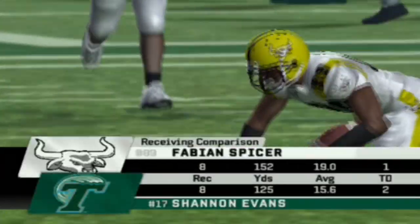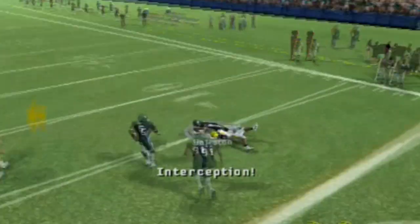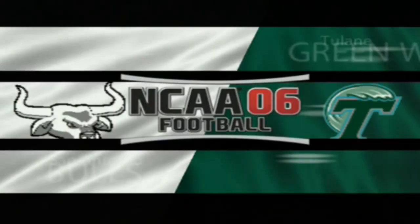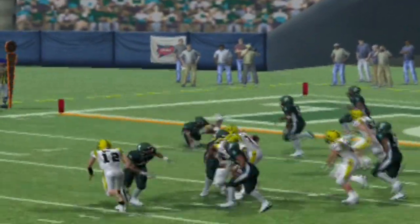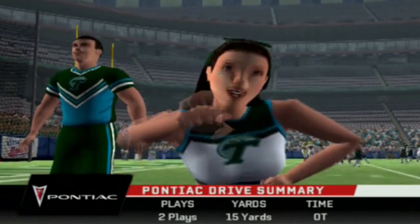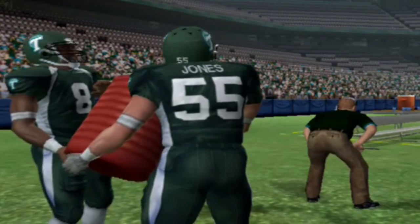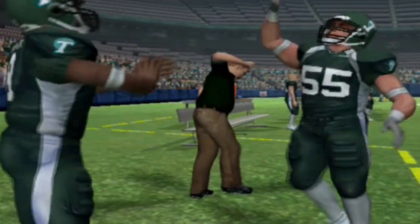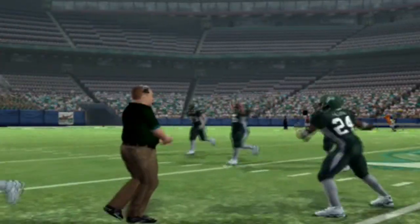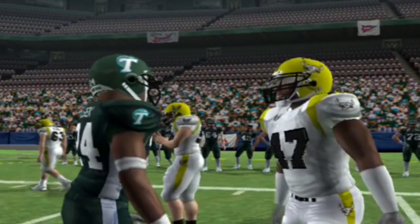The first overtime game in our school's history. We're on offense first. Spicer comes up big with a great catch over the middle. We get the ball to Jones for a first down, putting us at the five yard line. Gaines drops back and throws to Henderson — but that pass gets intercepted. Looking at it again, it was a bad decision on my part and a great play by number 31. That results in a game-winning field goal for Tulane. An unbelievable game but we get the short end of the stick. Next time we play Tulane it'll be in San Antonio on our campus — we'll get our revenge.